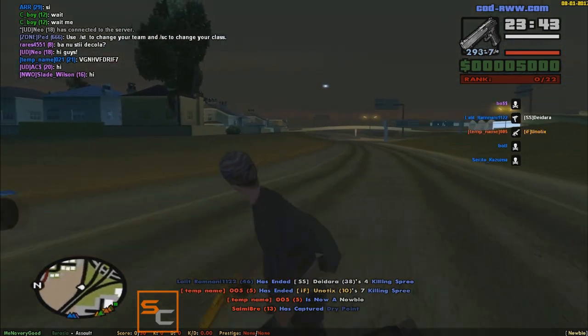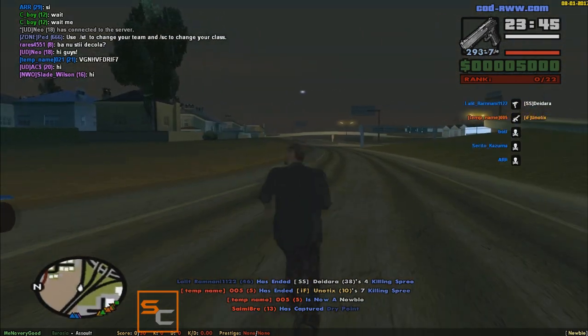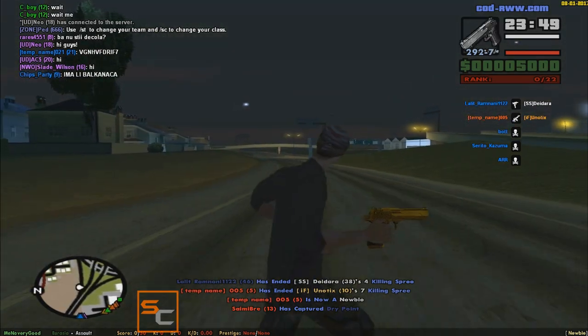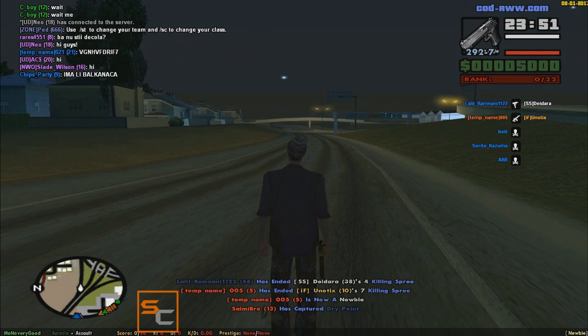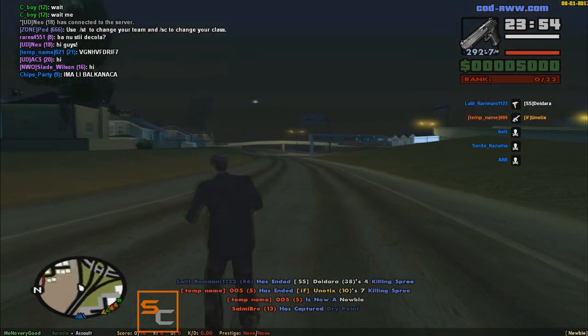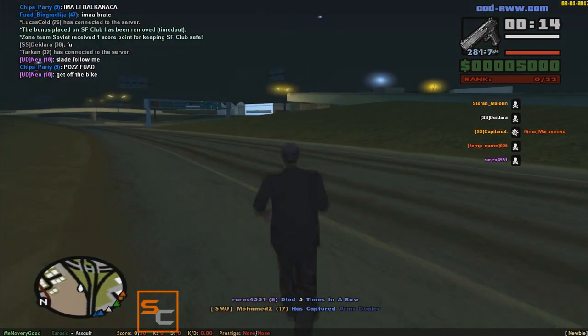If you know how to C-Bug then you know that we have to aim, press C, release. Aim, shoot, press C, release. Well, this hack will cut off the C function. You don't have to press C, just aim, shoot, release. So, let's do it fast.